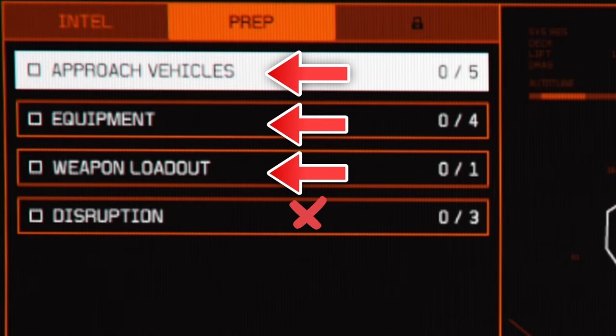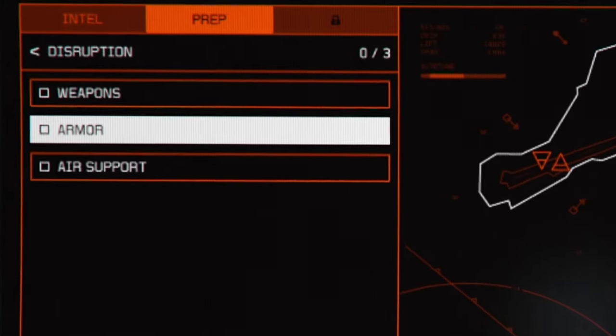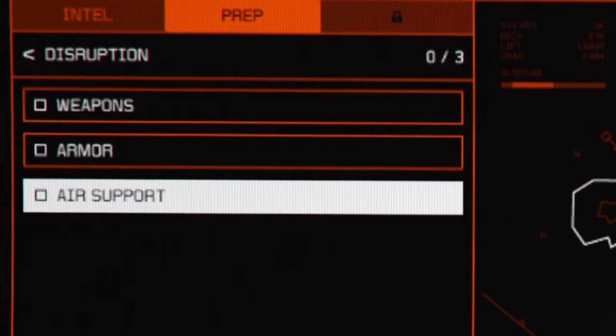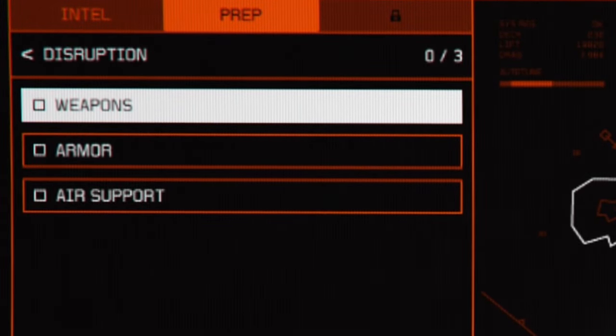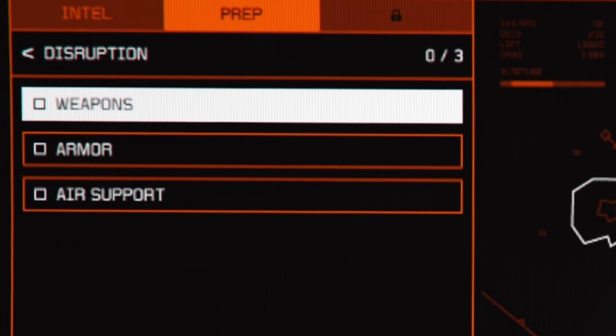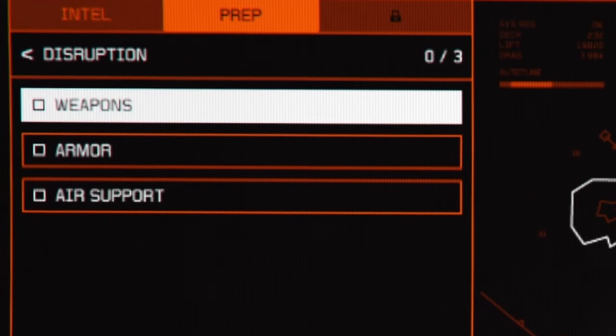The disruption section is unnecessary. It has three options: weapons, armor, and air support. All the weapons option does is weaken the weapons used by El Rubio's security guards during the heist. The same idea applies to the armor option. For air support, you can turn this off — since you're going to do this in complete stealth mode, you don't need any of this.